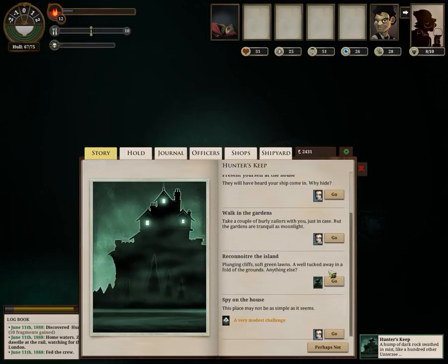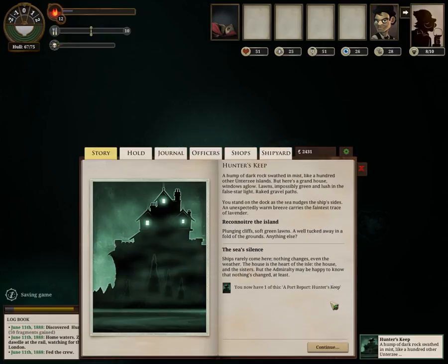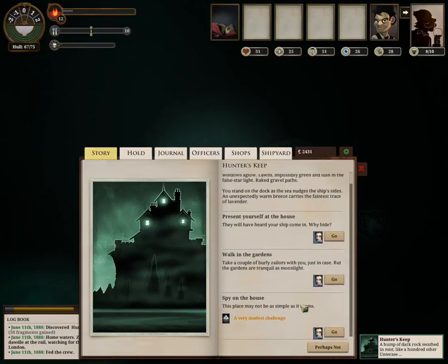The sea's silence. Ships rarely come here. Nothing changes — even the weather. The house is at the heart of the isle. The house and the sisters. But the Admiralty may be happy to know that nothing's changed, at least. And let's walk in the gardens.